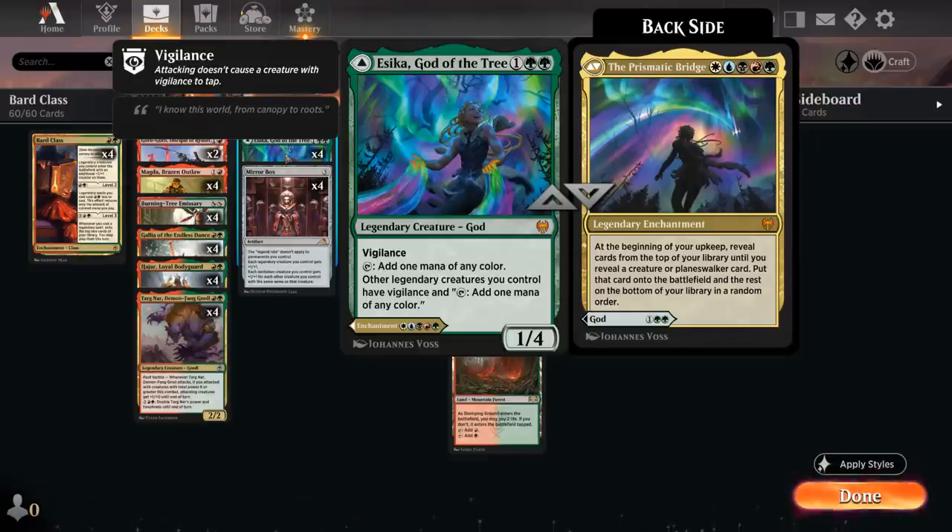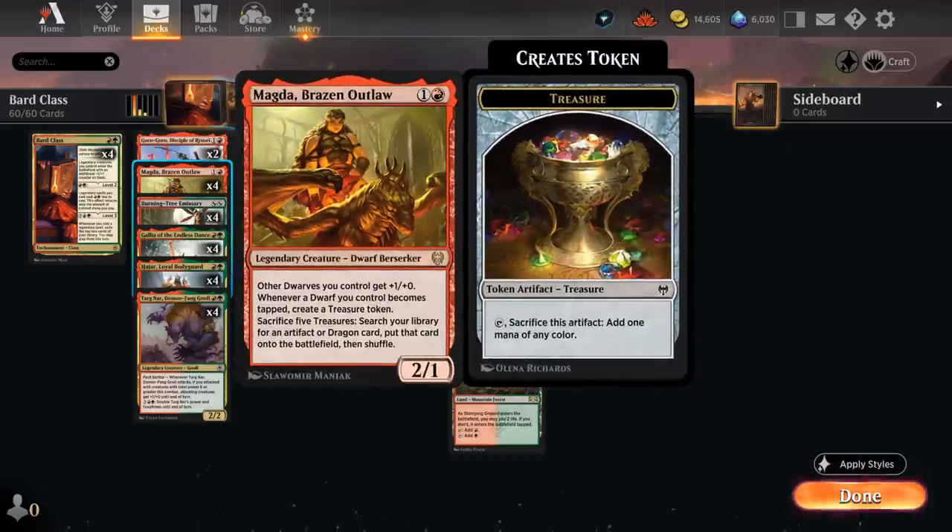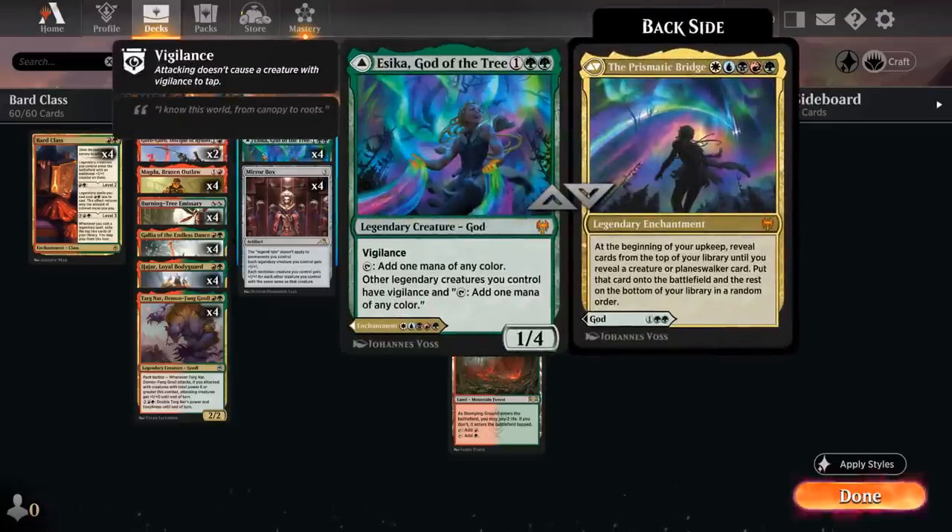Esika is a 1/4 with vigilance, can tap to add one mana of any color, and all legendary creatures we control also have vigilance and can tap for one mana of any color. So all our creatures turn into mana creatures — especially synergistic alongside Magda, which whenever it becomes tapped also makes a treasure token, so it can essentially make two mana with Esika out.